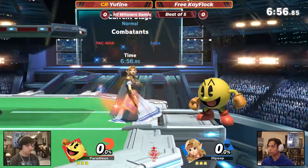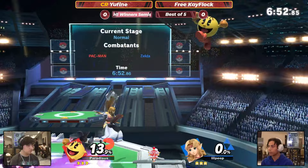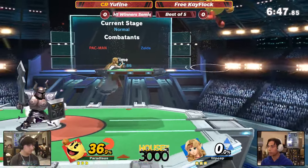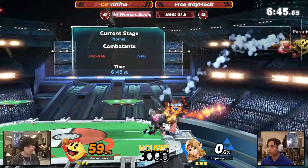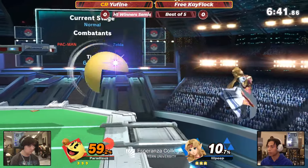Not too bad of a matchup then. Yeah, because now you have Nayru's Love to just do so much reflection. But I mean, both characters are pretty light. So if you're Pac-Man, those Ghost Smash attacks do so much knockback. And as long as you don't respect Pac-Man's face, this is not too bad.